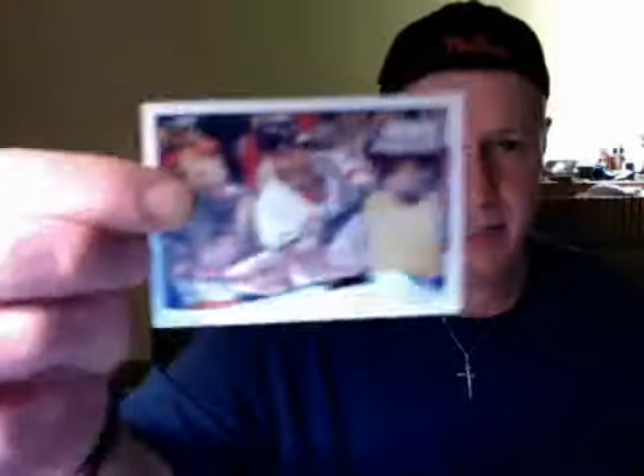Tyson Ross, Nolan Arenado, Andres Torres. I also have some Topps Chrome 2013 football blaster and a 2013 Panini Prism blaster I'm going to do as well — I'll probably have to make another video. There's a World Series card of Mike Napoli, and we have a Jean Segura Future is Now — seeing quite a bit of these so far.